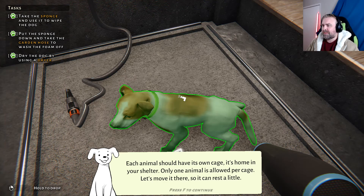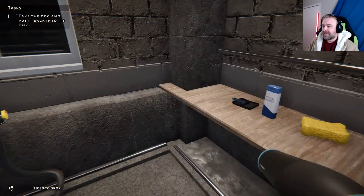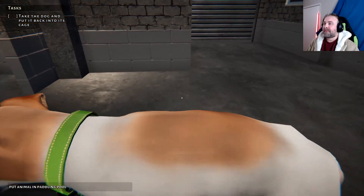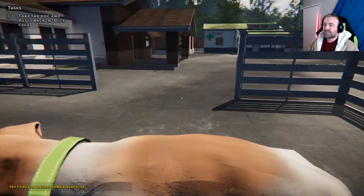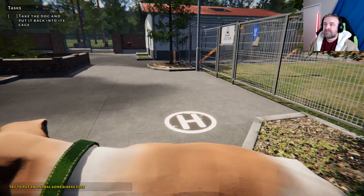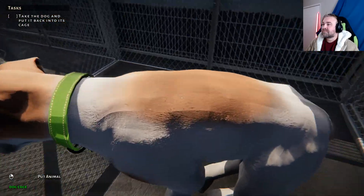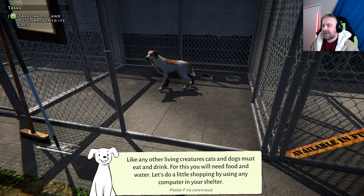Each animal should have its own cage — its home in your shelter. Only one animal's life per cage. Let's move it there so it can rest a little. Let me put this back. I'll pick you up. There you go. Aren't you a good boy? Like any other living creatures, cats and dogs must eat and drink. For this, you'll need food and water. Let's do a little shopping by using any computer in your shelter.